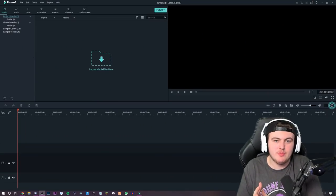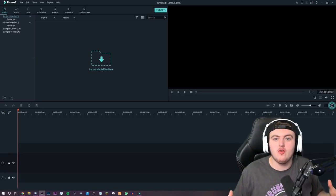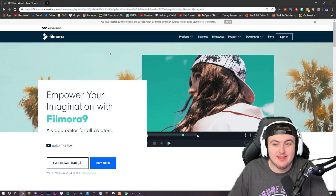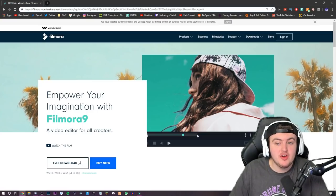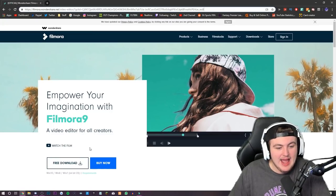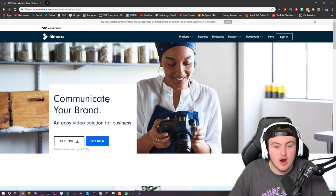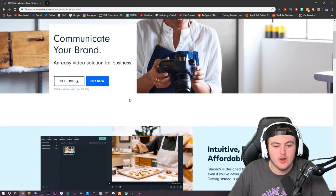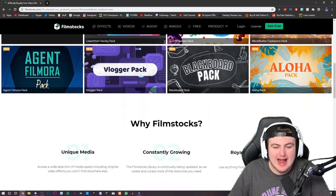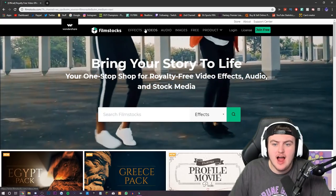Just want to quickly interrupt to show you guys a brand new editing software that came to my attention: Filmora 9. Filmora actually contacted me and asked me to make a video showcasing their brand new editing software, so I thought I'd do that. You can get it at filmora.wondershare.net — either get a free trial or purchase it. It comes with a whole heap of packs: film stocks, audio effects, visual effects.